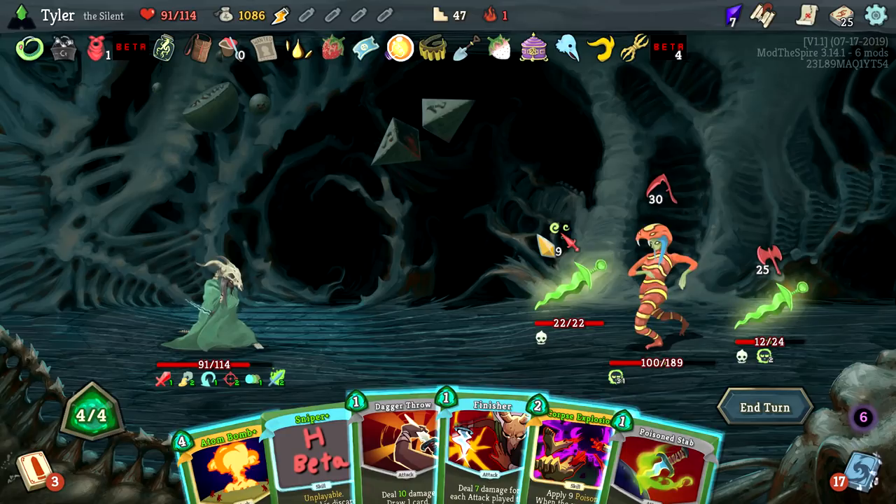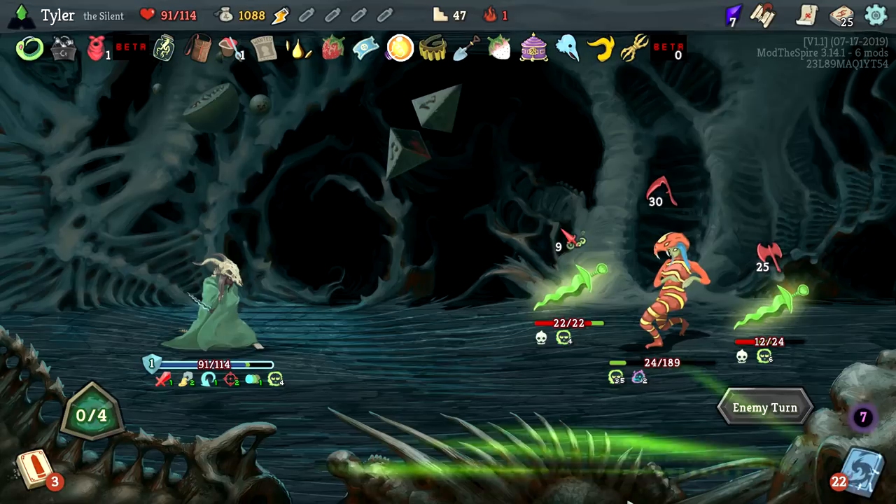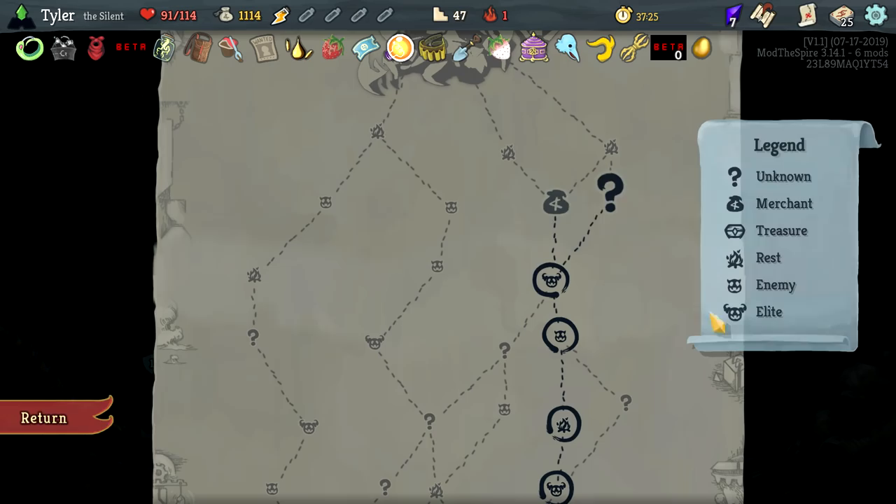Let me think about this — 76 plus 31, yeah you're just dead. Okay well that was fun, I had a good time. See you in hell — fantastic work. Golden Egg: whenever you add a rare card to your deck, it's upgraded — cool. Don't really care though because we aren't going to do much with it. I will buy a lot of stuff though — Kunai, Dolly's Mirror for the additional Cloak and Dagger.